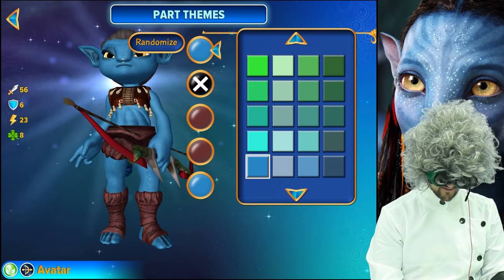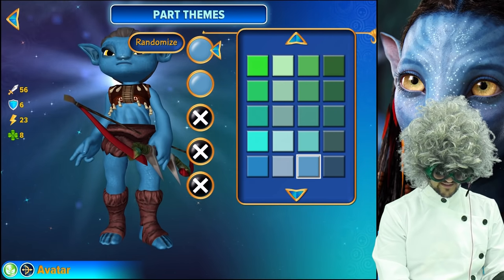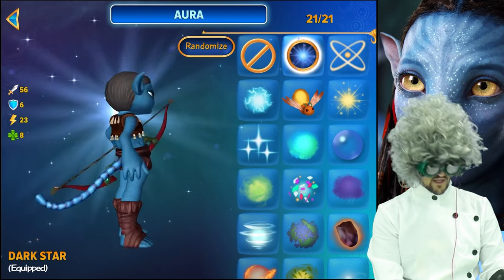For the legs, you'll want a couple of colors here — that one, that one, and this one, same one, then back to that one. And for the tail, you'll want these two colors. For the aura, we chose the dark star because it just really looks well on them.